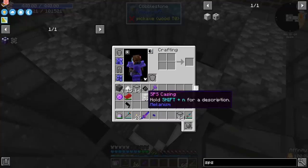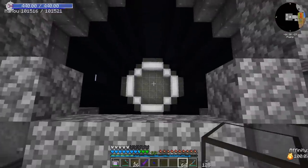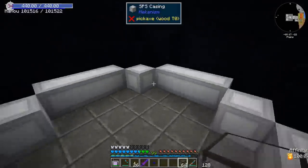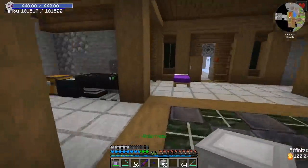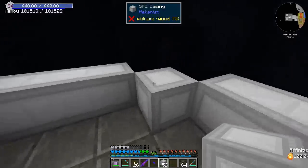I gathered a little bit of polonium and we have a decent amount of SPS casings. So let us make the chamber together. That is the shape that you have to make — it's almost a circle, and you have to repeat it on all six sides. We need to sleep because solar neutron activators do not work during nighttime. Anyways, it is exactly the same way that you make a fusion reactor from Mekanism.